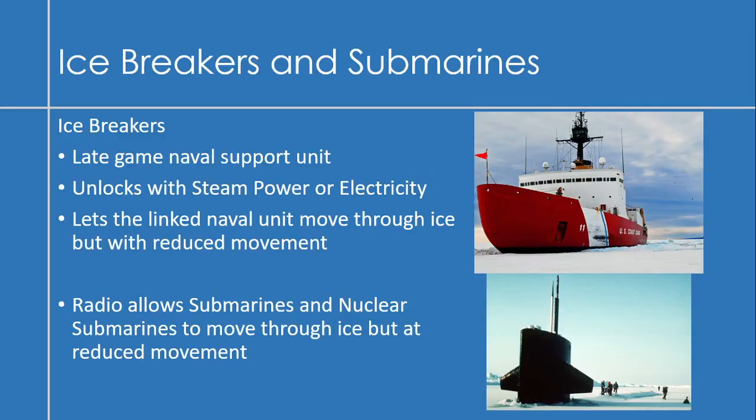The first thing I'd like to see in Civ VI is icebreakers. My idea is a late-game naval support unit, unlocked with either steam power or electricity, that lets a linked naval unit move through ice but with reduced movement. Similarly, unlocking radio should allow submarines and nuclear submarines to move through ice, again at reduced movement.